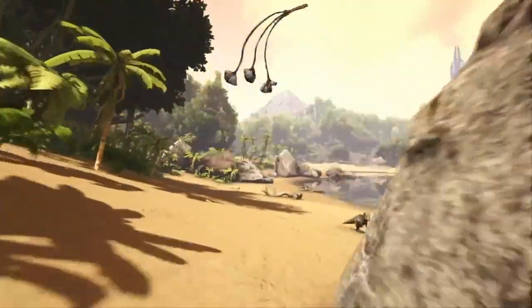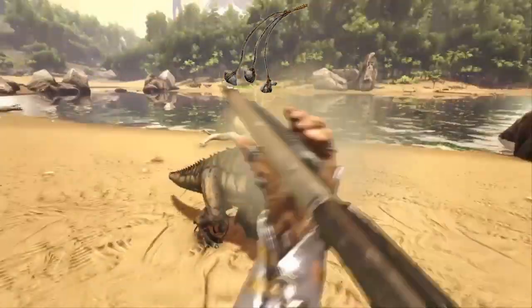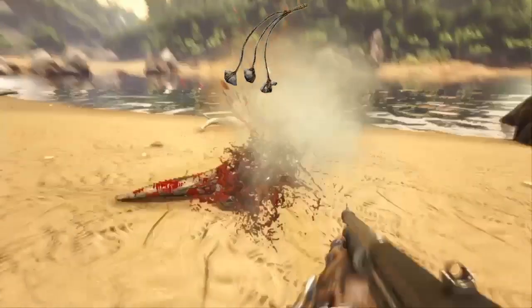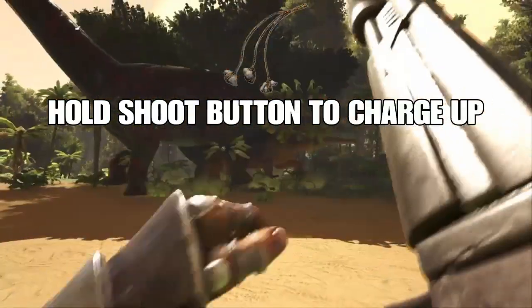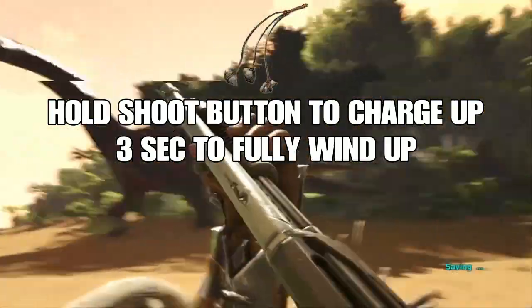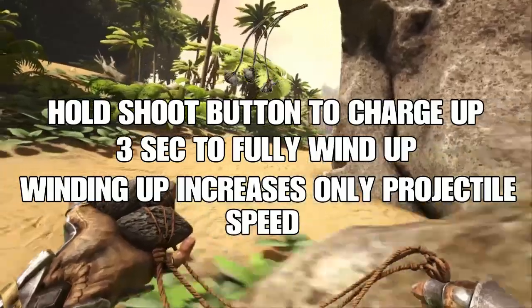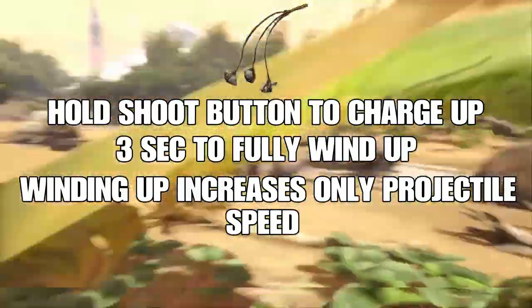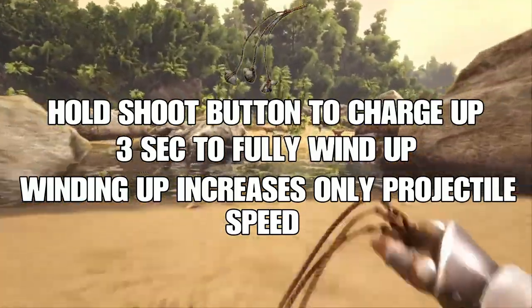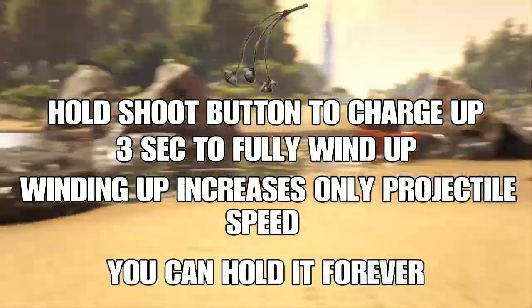Now you understand the purpose of Bolas and why they're so important to have, let me explain how they work. You simply put them in your hands, hold down the shoot button to wind them up. Fully winding up takes about 3 seconds, and the speed you wind it up will not determine how long the creature is held — it will simply determine the speed of the Bola as it travels through the air. Once it's fully wound up, you can just rotate it above your head like a helicopter blade.